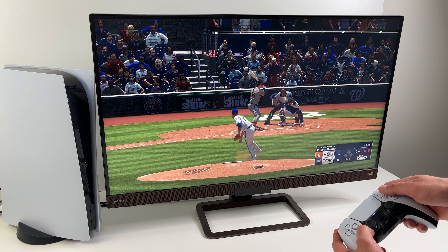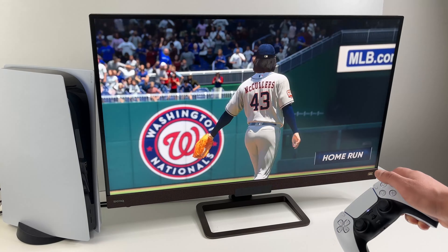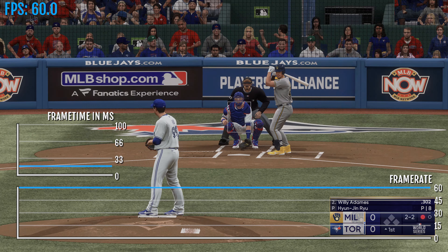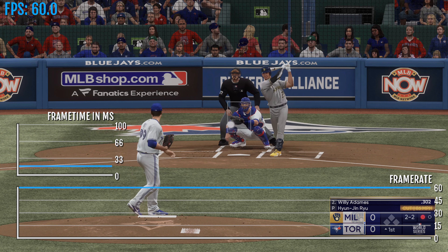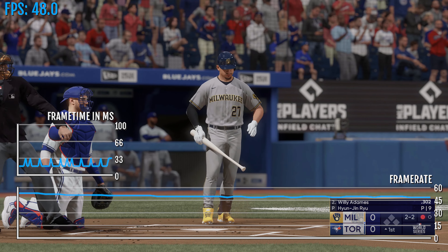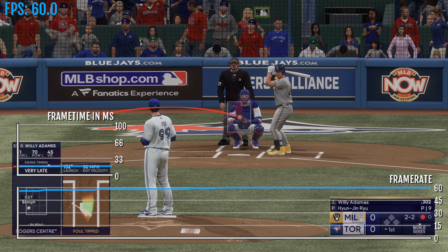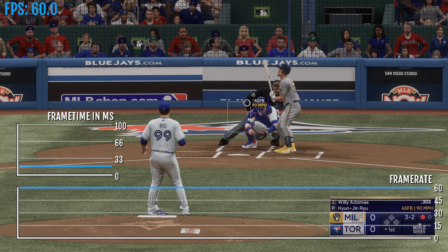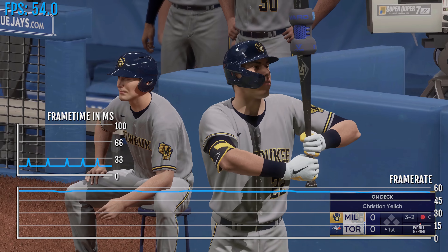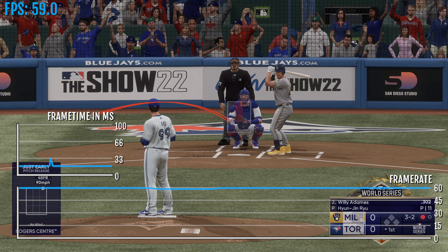Today we're checking out MLB The Show 22 on the PlayStation 5. Most of the video is gameplay in 4K 60fps, and it's nice to have 60fps gameplay for this game. However, the frame rate dips significantly during cut scenes, and since you're spending a lot of time looking at cut scenes and replays, you get this up and down effect — 60fps during gameplay, dipping down during cut scenes, then back up to 60 for the next pitch.